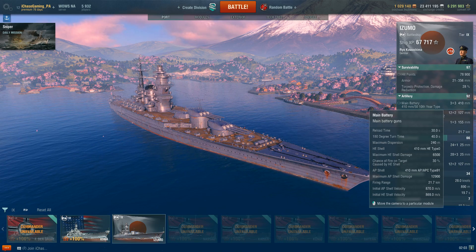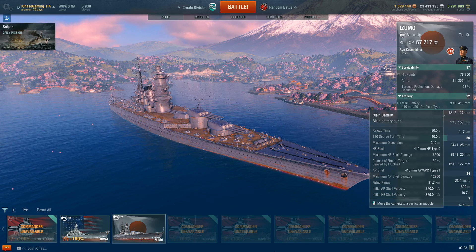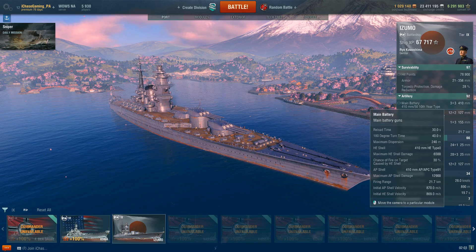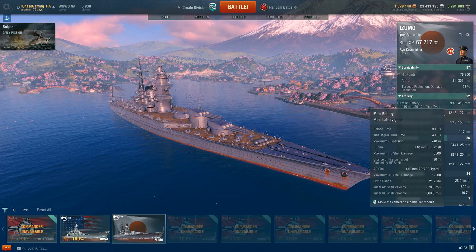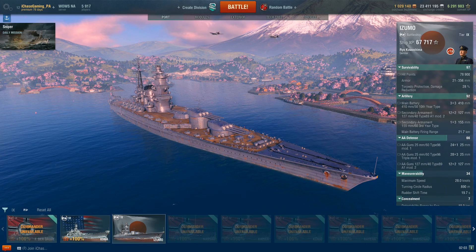When you hit home, the max AP shell damage of 12,900 is a bit lower than the Iowa's, but you can still hit for some pretty good damage. The AP shell velocity of 870 meters per second is really, really good — very high velocity — which means it's a little bit easier to hit targets at range, which is a plus.